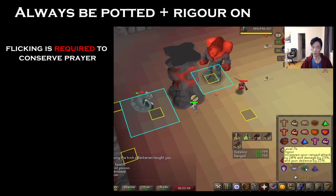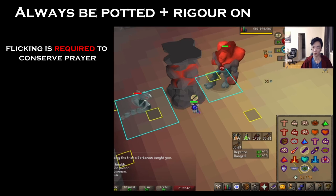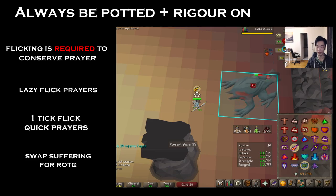If you're worried about the prayer that Rigour is going to use, you have options, but you're probably going to have to flick more. You can opt to lazy flick Rigour, you can one-tick flick single monsters, or if it really comes down to it, you can take a Ring of the Gods.